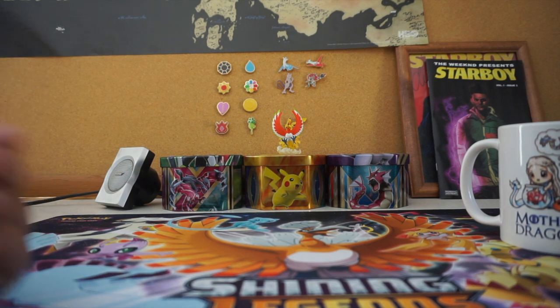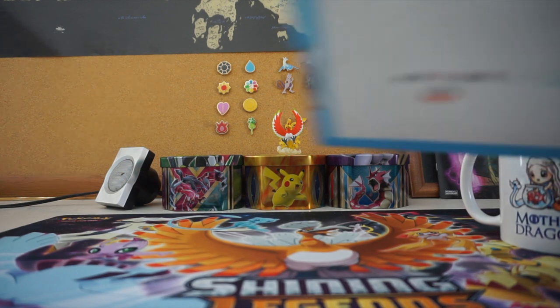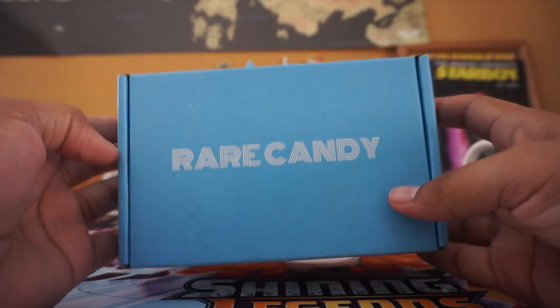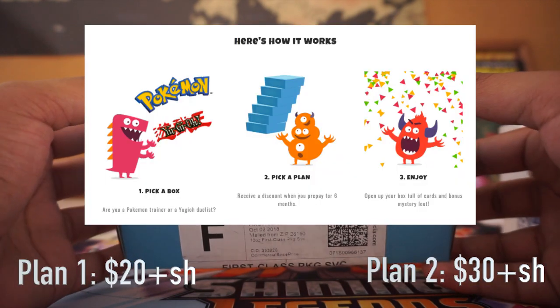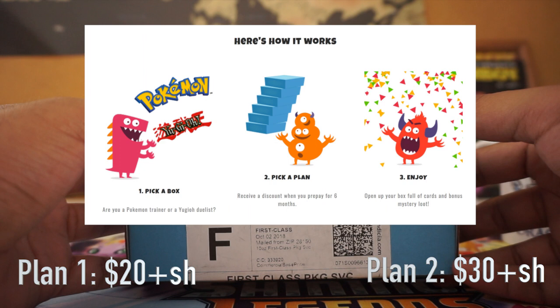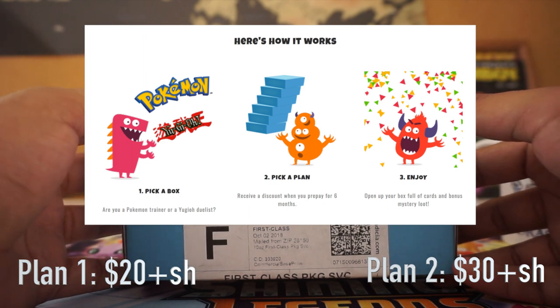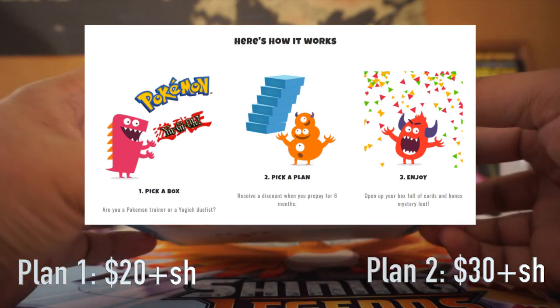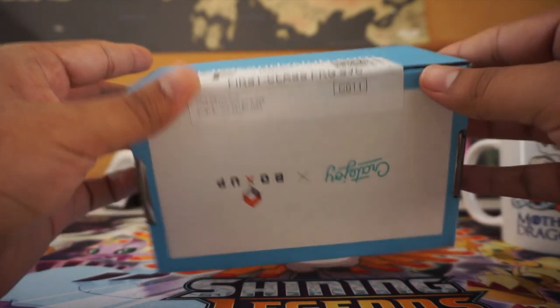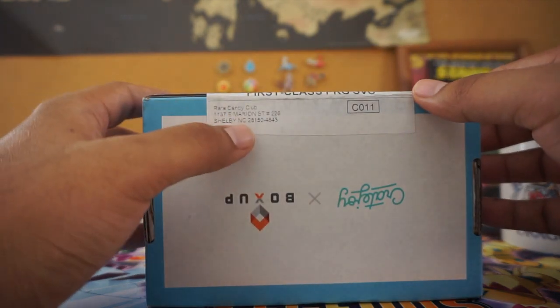Hey YouTube, this is your Manz, Focamanz. Today we got a Rare Candy Club box. This is a monthly subscription box that comes in the mail every month. I think they ship it out on the third of each month. You get it in a few days. I'm all the way on the west coast and looks like they ship out of North Carolina.